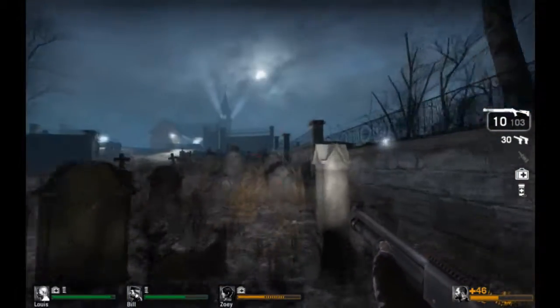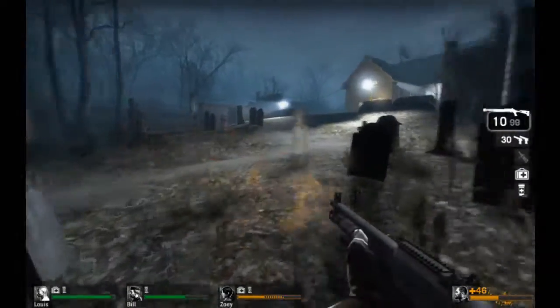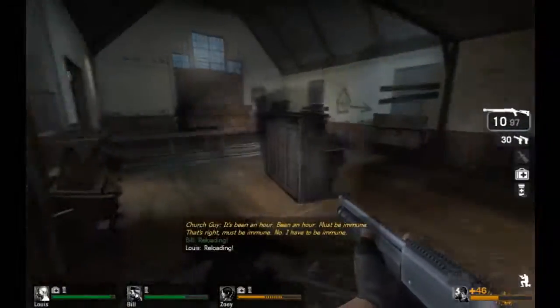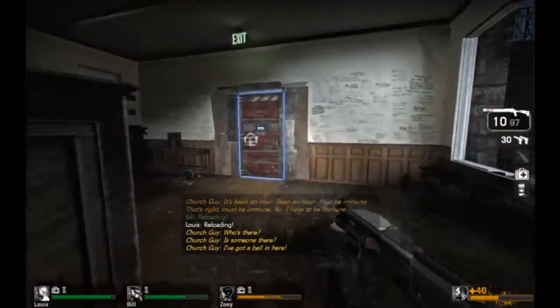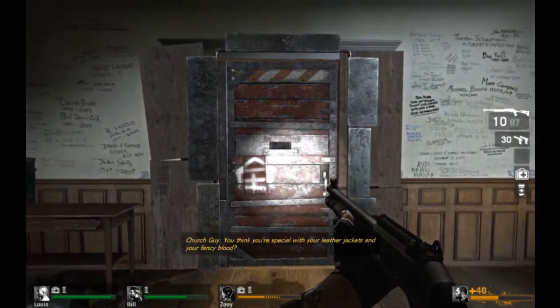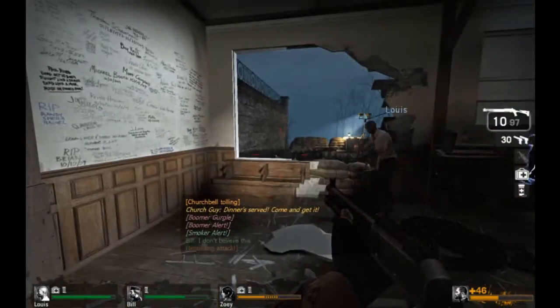This next part is precisely the reason why it's my favorite level, because there's a crazy church guy loitering in this church. The backstory is he let someone in there who promised he wasn't infected, and when he got in, he bit him. Now the church guy is freaking out and not letting anyone in anymore. Anyone who comes by, he rings that bell, which draws a massive horde toward you, and you basically have to hold out until he turns into a zombie himself.